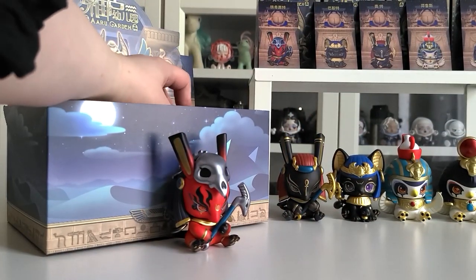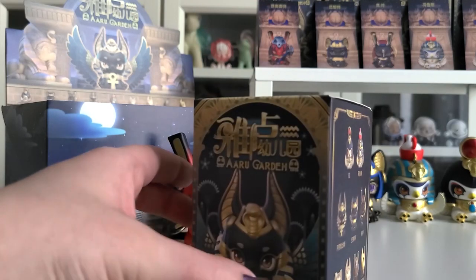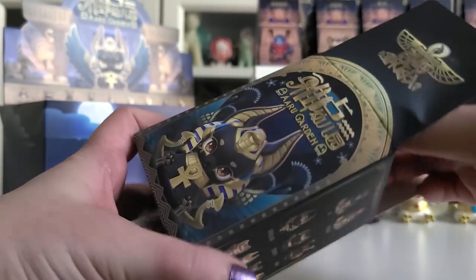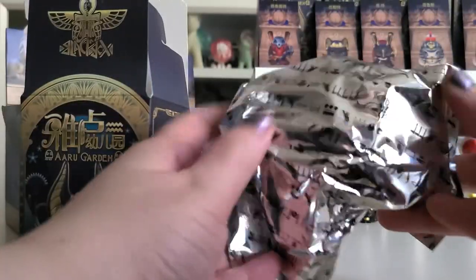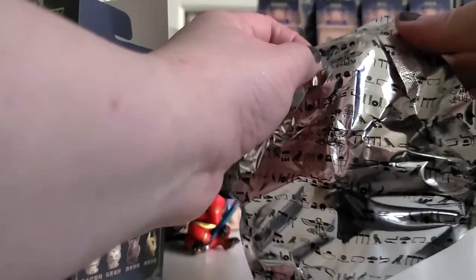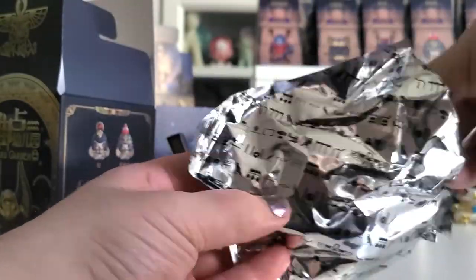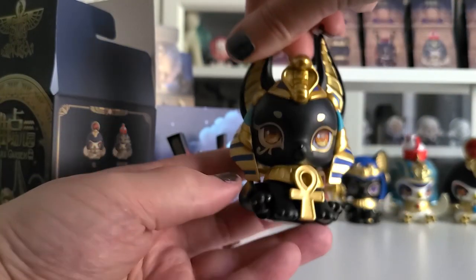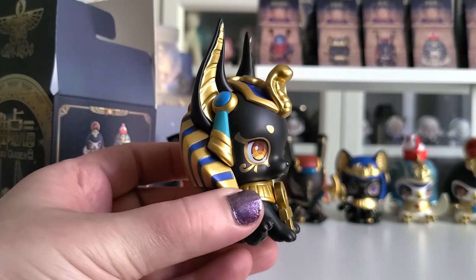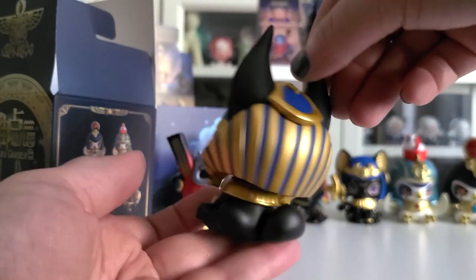We're down to the last box, and the only figure we are missing is Anubis — so we're going to get Anubis for the last box and I'm really excited, I really love Anubis too. I really love this paper, I'm so glad that it's special paper, it just looks really cool. Let's go ahead and open up Anubis — oh, Anubis is really big, the ears are so pointy! So we got the regular color variation of Anubis and look at that, it looks incredible. I definitely love the gold and the black details together, it's really nice.